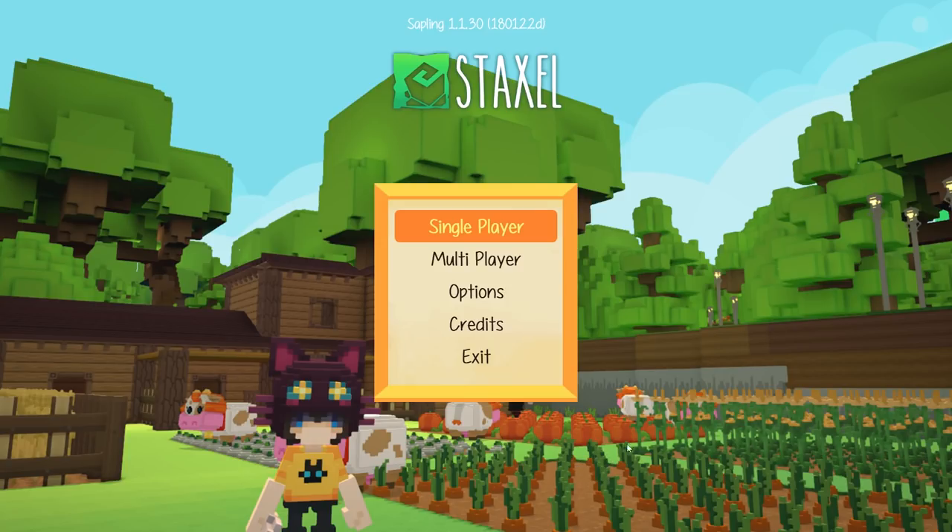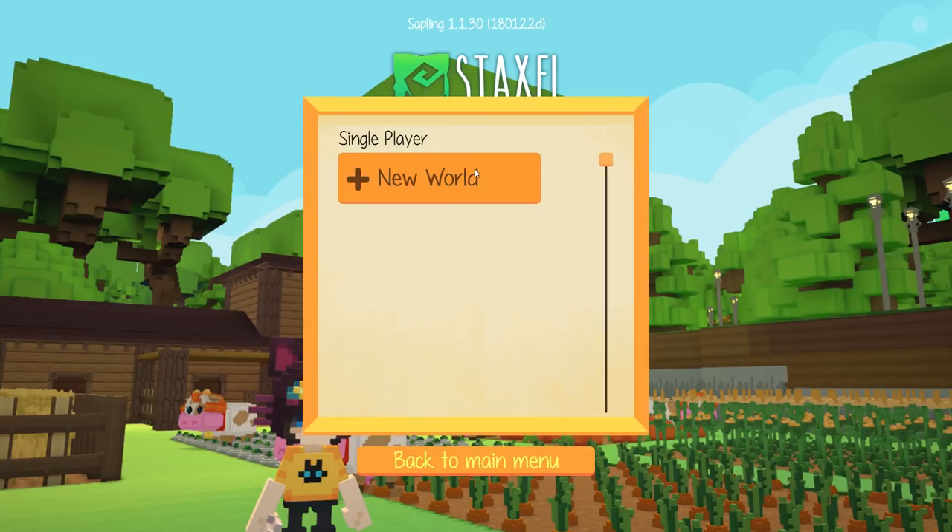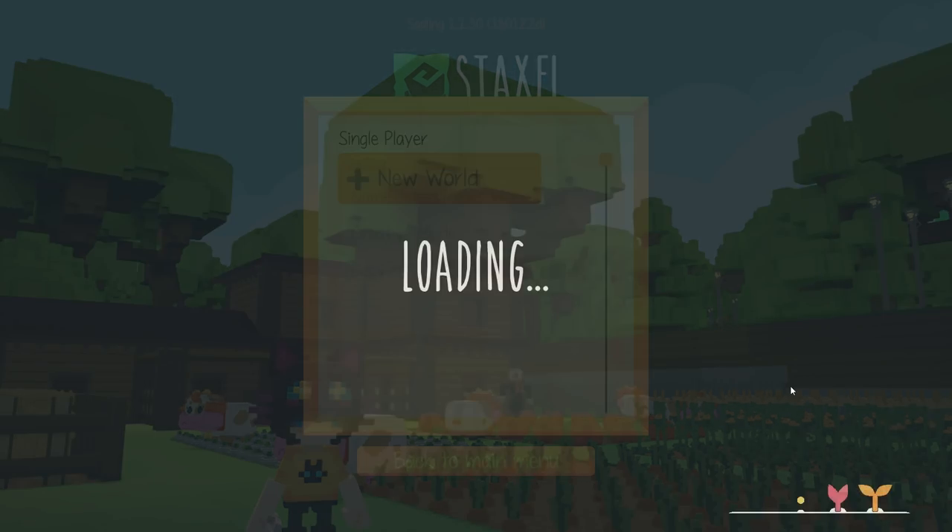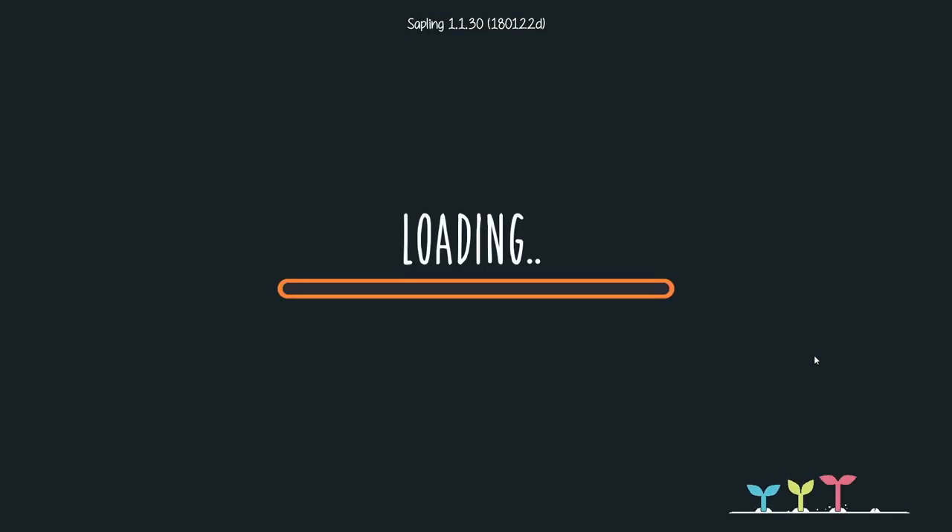This game has been described as kind of a cross between Stardew Valley and Minecraft, and you can already see that the art style is very similar to Minecraft, but it is so cute! Look at this little guy with his cat hat and his cat shirt! We'll start a new single-player world. There are quite a few options for multiplayer experiences, but we're going to go this alone for now. Besides farming, there are other things you can do like bug collecting, mining, and fishing. So it kind of gives me some Animal Crossing vibes as well.